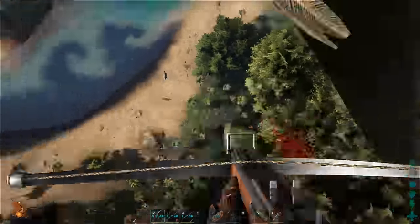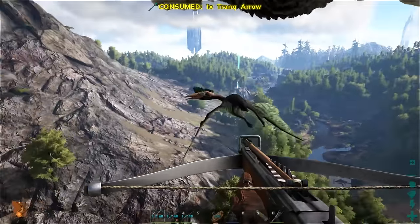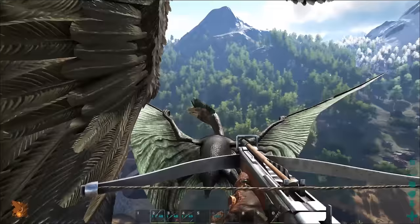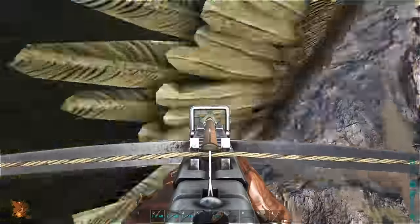Get the guy in the Argent to fly you close to the Quetzal, then start shooting it with whatever weapon you've brought. As soon as you shoot a Quetzal, it will try and fly away, so it's the guy on the Argent's job to keep you close to it. The Quetzal will also keep changing direction, just to be a pain in the ass.